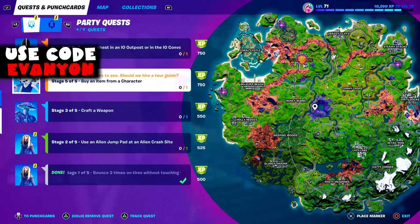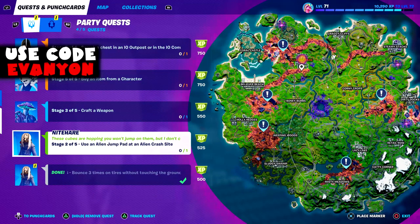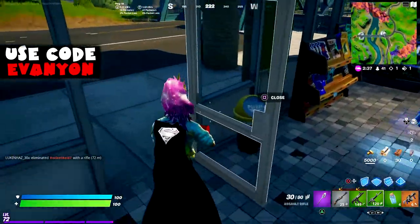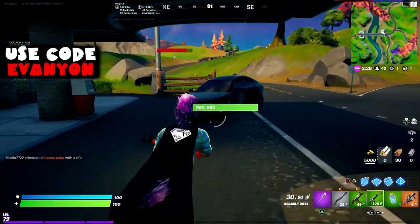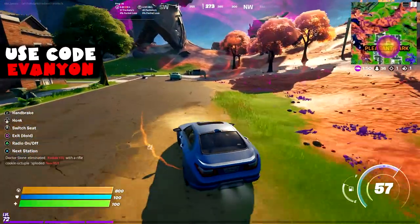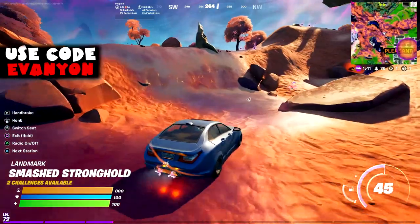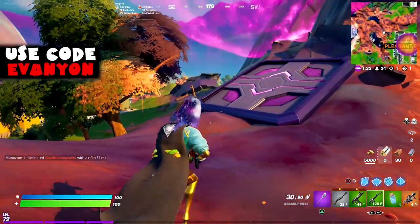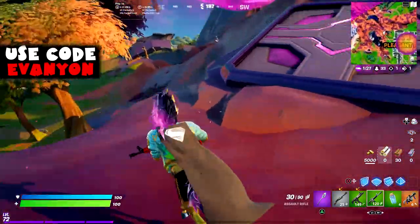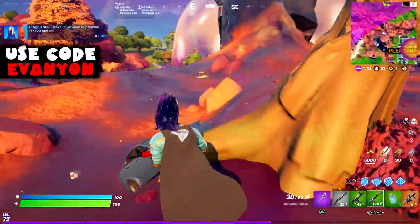Stage 2: use an alien pad at an alien crash site. You can go to the closer one but I'm going to this one because the last stage involves the sideways and the fourth stage involves grenades — so try to find grenades in the meantime. I found a grenade launcher, I wonder if it counts. If you want to do all the quests in one go, try to plan yourself to go to the alien crash site closest to the sideways. The jump pad is this one here — there's a bunch of them on each alien crash site. Easy enough.